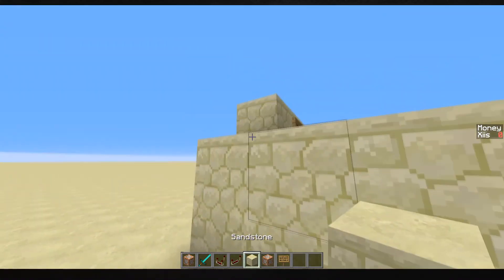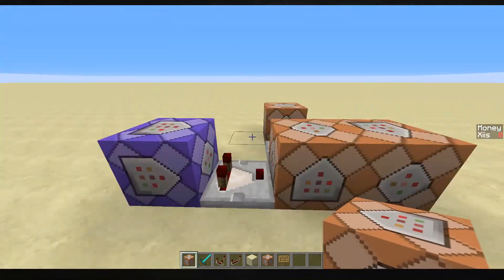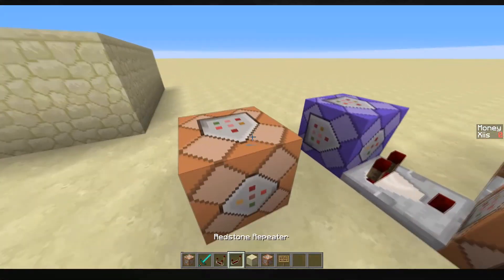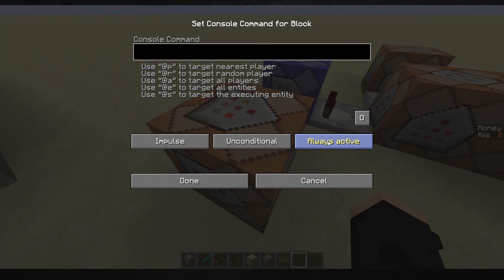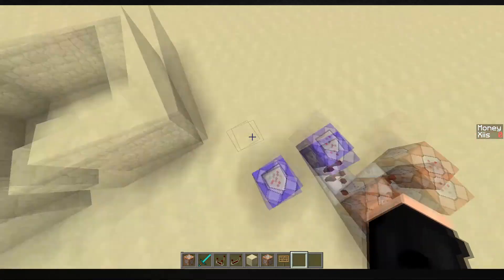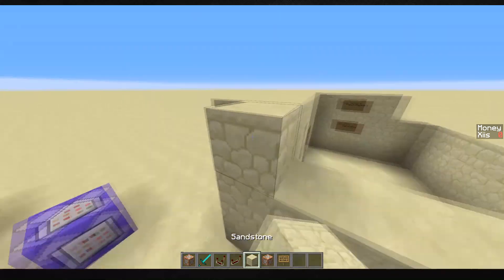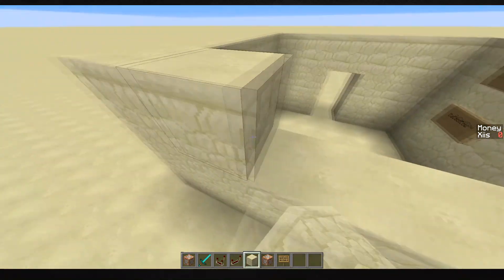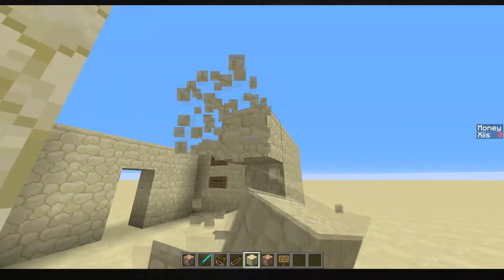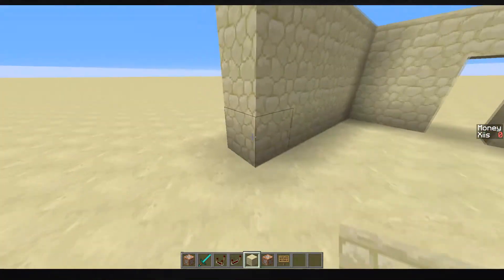The benefit of having the new command blocks is that it won't cause much lag at all. You want to place down a command block, change it to always active and repeat, so it's always checking. For this we only actually need one command block. I'm going to show you two techniques to do this - one is more complicated than the other, as I've explained in another video.